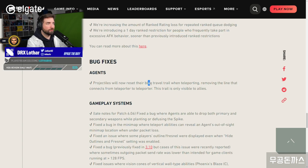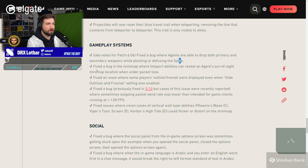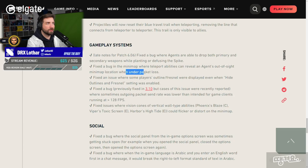Projectiles will now reset their blue travel trail when teleporting, removing the line that connects from teleport to teleport. This trail is only visible to allies. Not important. Fixed a bug where agents are able to drop both primary and secondary weapons while planting or defusing the spike. Thank you, that's a nice change.